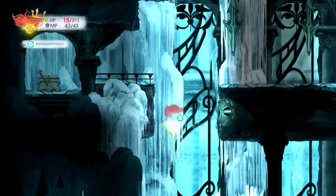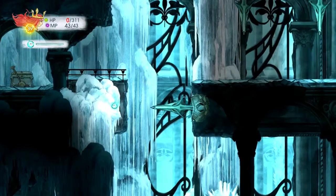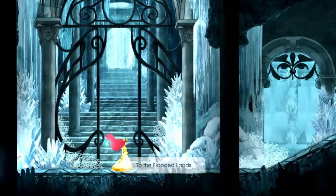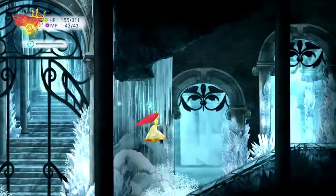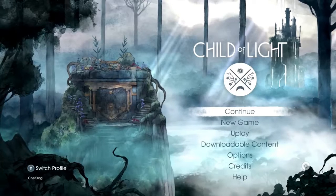Dying in Child of Light and continuing from the main menu have two dramatically different effects. Upon respawning from death, Aurora will have a portion of her health pool restored. Loading in from the main menu, however, will restore Aurora's hit points to whatever they were when the game saved.